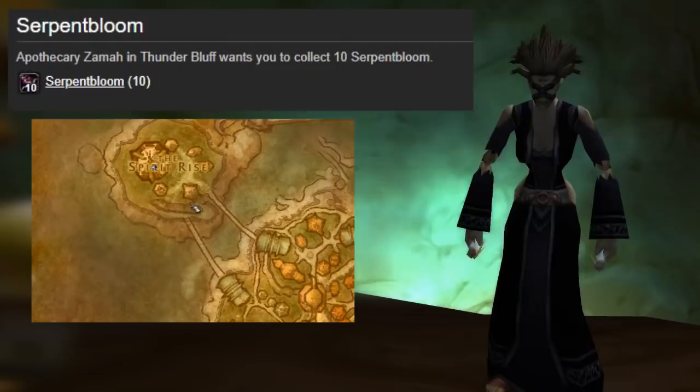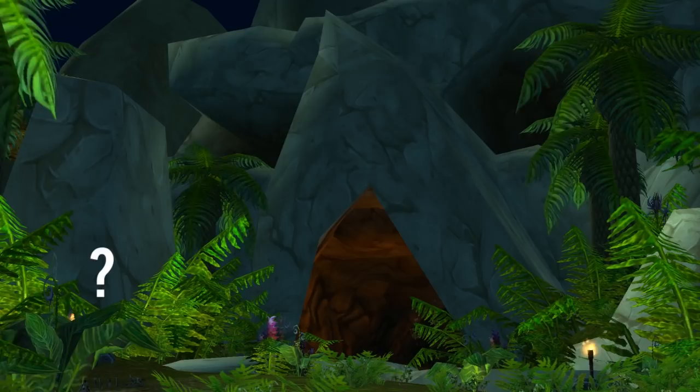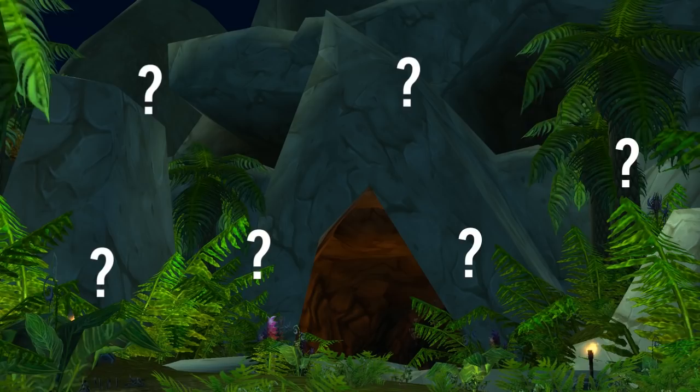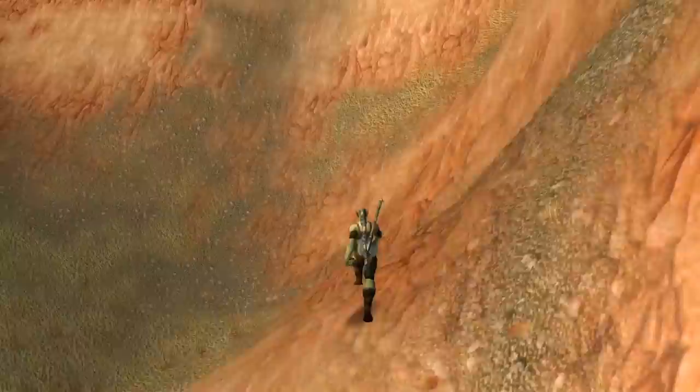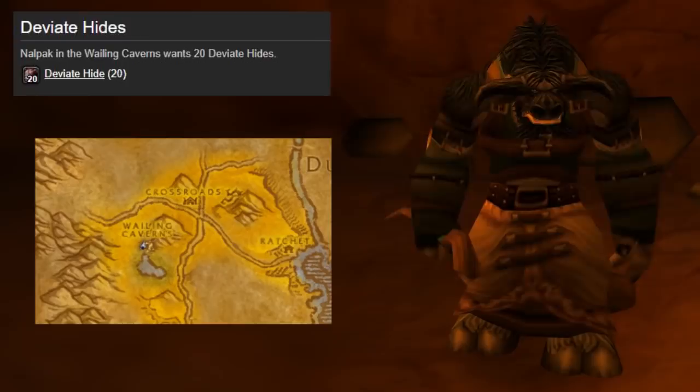While you're in Thunderbluff, also pick up the Serpent Bloom quest from this cave. Now for the last two quests, Blizzard decided to put them in the most random, convoluted spot — the eye socket of the Wailing Cavern's entrance. To get to this hidden spot, you need to climb up the mountains, scale down, hop down, and enter the hidden lair where you can grab the Deviant Hide and Deviant Eradication quests.